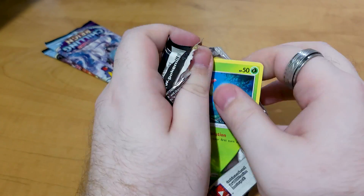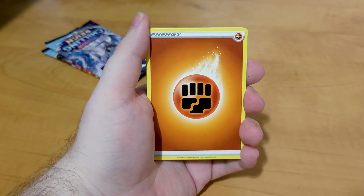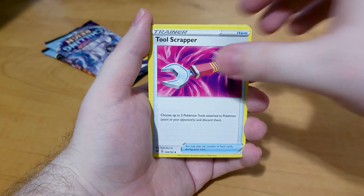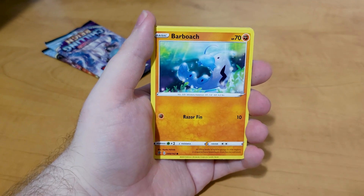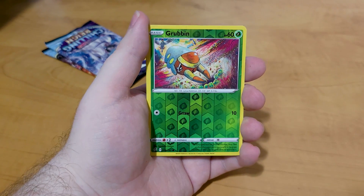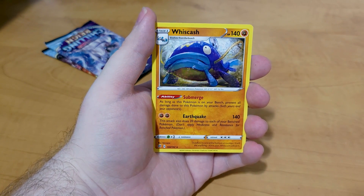And now we go with Rebel Clash. I don't know about Rebel Clash — I've never gotten a good pull in Rebel Clash. We'll see if today changes that. We got a Caterpie, a Barbroach, an Arakuda, Stuffle, Lotad, Grubbin as the reverse, and Whiskash as the rare.